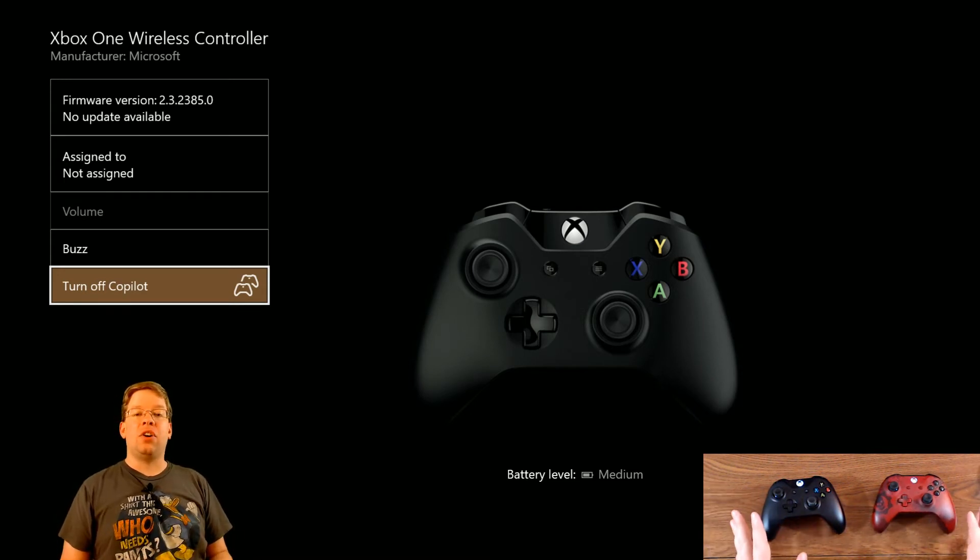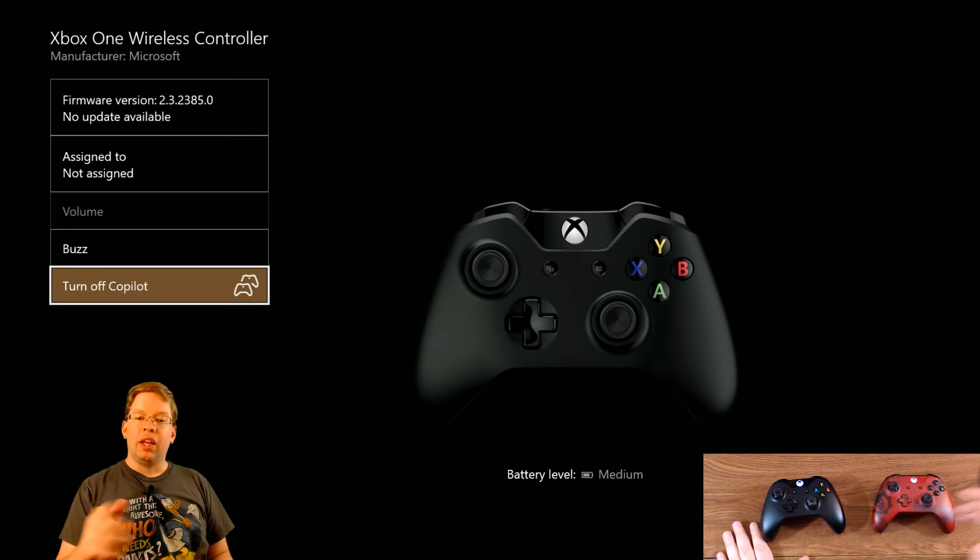That's it — that's how to turn it on. If you wanted to turn it off, you'll go through the same steps to get to the Xbox Accessories app and turn off the copilot.